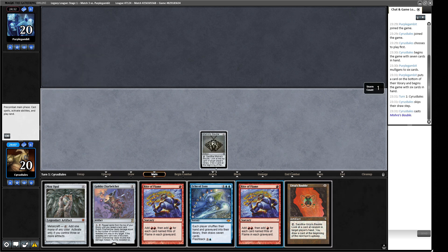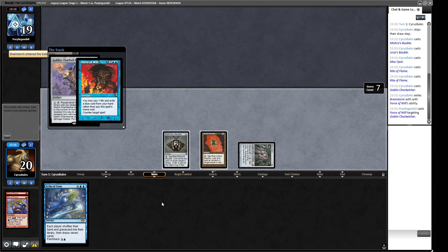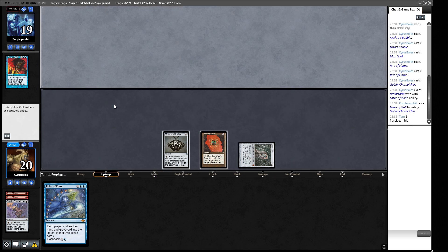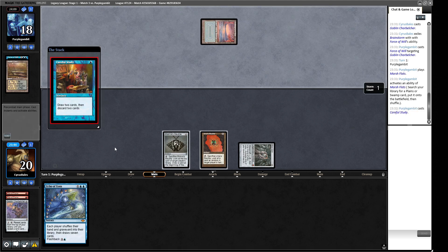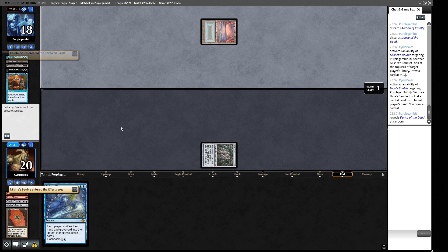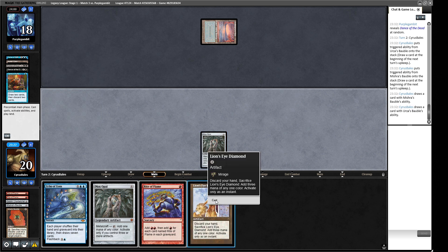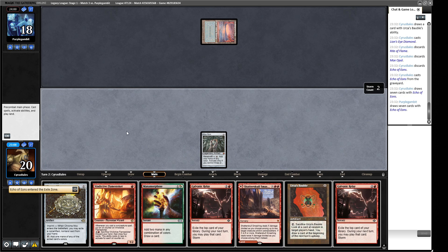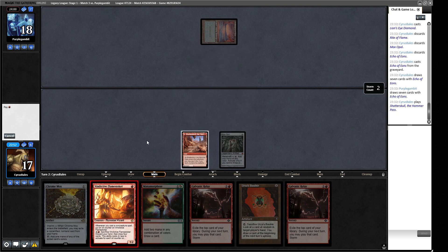If our opponent is a Force of Will deck we at least have the ability to wheel off of our Echo of Eons down the line. What did they discard to Force of Will? A Brainstorm — doesn't give us the most amount of information. Marsh Flats — this looks like the Reanimator deck. I think we're supposed to crack both these Baubles. Careful Study, sure — we're basically just looking for Lion's Eye Diamond here now. We're probably going to draw Gamble because we sacrificed the things that give us metalcraft, but we drew the Lion's Eye Diamond okay. There's no way we get to play around this so I guess we're just casting our Echo and hoping it's good. What does this hand do? They don't have a creature card in their graveyard now which is nice.